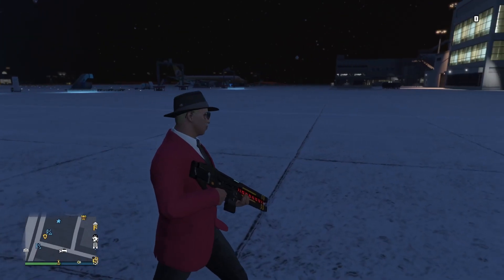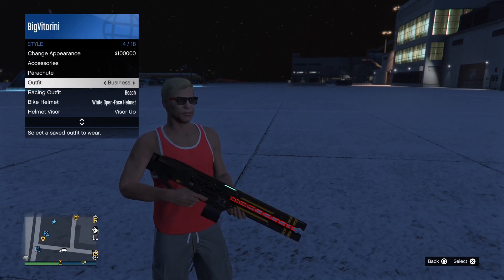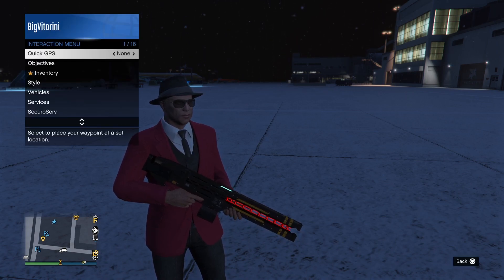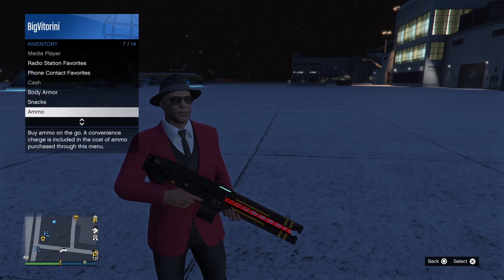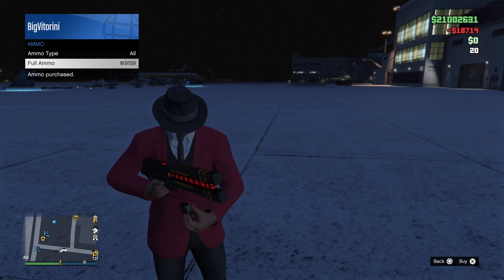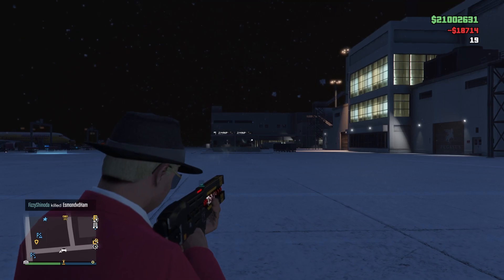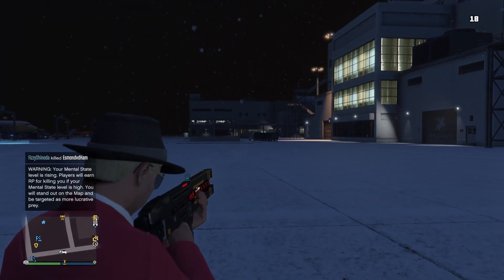Once you go outside to save the weapon, you want to switch outfits — go to the inventory and switch outfits. You also want to buy some ammo: go to the ammo section and buy full ammo. This makes sure that the weapon is saved and you have ammo to spend.